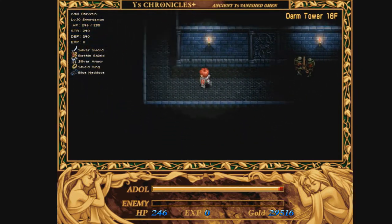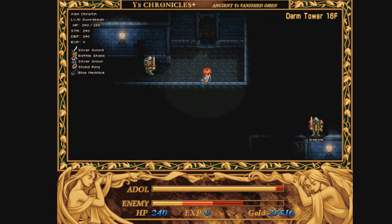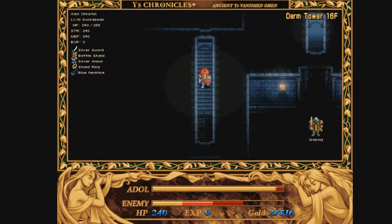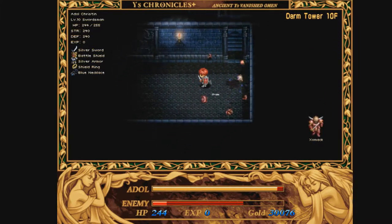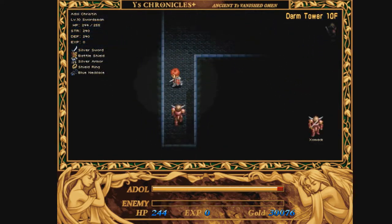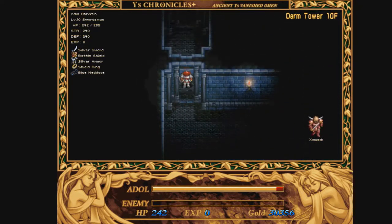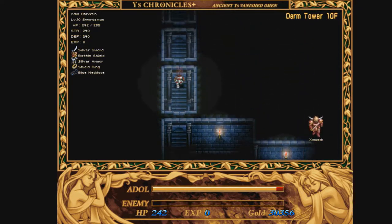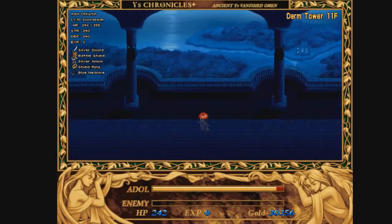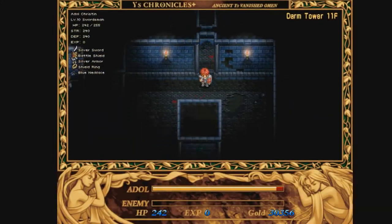Anyway, first thing you want to do is head back down to floor 11 and speak to Luda Gemma. I'll cut to that. Alright, so back on floor 10. For those of you who don't remember, the way you get to Luda is to go right up here. There are two sections of floor 11, so you want to go right over here and you should find Luda right in here.